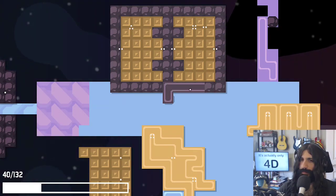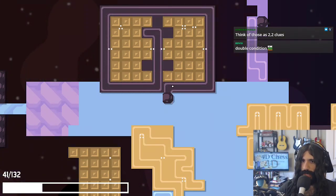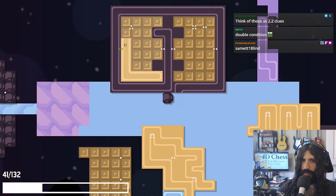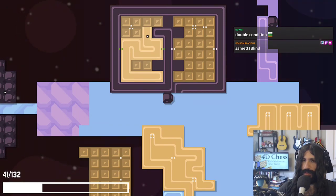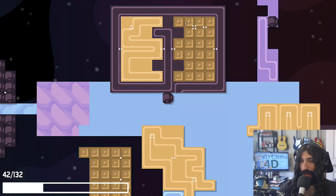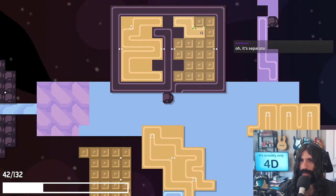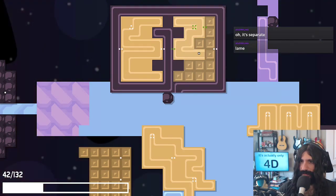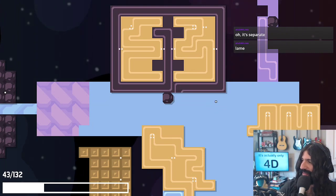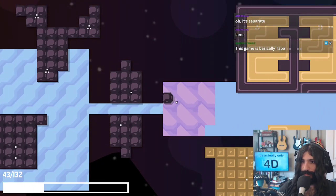Okay. And now there's two for these as well, separately. Wait, I have to be able to finish the puzzle — crucially. Let's do... no. Let's do this. This. There we go. And then do... what am I doing? This. This. This. There we go. Okay, it's separate. This game is basically Tapa. I have no idea what Tapa is, but I believe you.